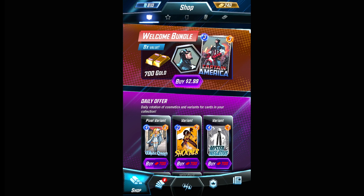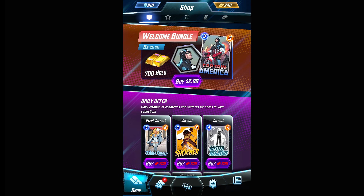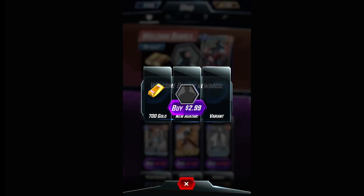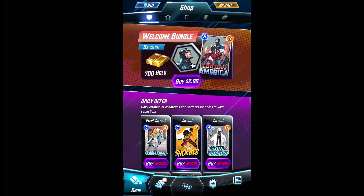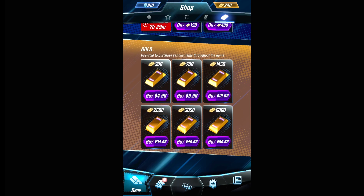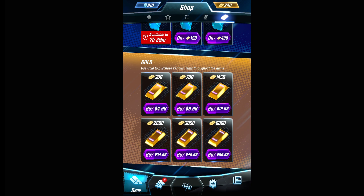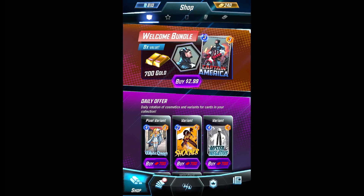The first thing you'll see is this welcome bundle. If you're inclined to spend any money to support the game, three dollars gets you 700 gold primarily, plus a nice avatar and a Captain America variant art. You'll probably never get this much value again. 700 gold is actually ten dollars normally, so it's not bad depending on your perspective.